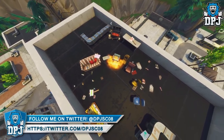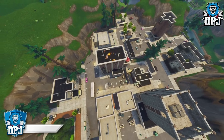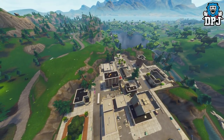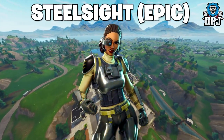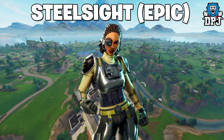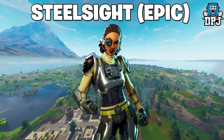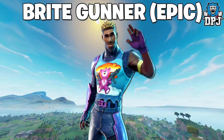We have a few new data-mined items from the recent version 3.6.0 game patch files, and we can see them on screen now. We have this epic Steel Sight outfit — looking great, not going to lie. Will I part with my V-Bucks for this though? I'm not too sure.